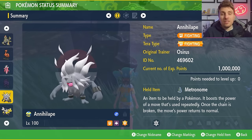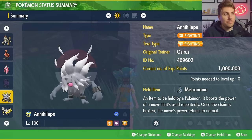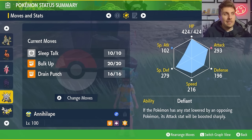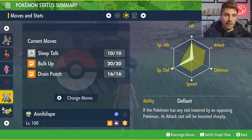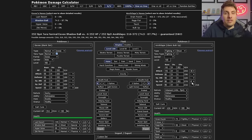The next two Pokémon are very common ones that I think could play a decent role in this raid. The first is Annihilape — with the Metronome item as its held item, Fighting Tera type, level 100, and hyper trained. The moveset is Sleep Talk, Bulk Up, and Drain Punch. Defiant is the ability. The EV spread is 252 HP, 252 Special Defense, and the rest in Attack with an Adamant nature.